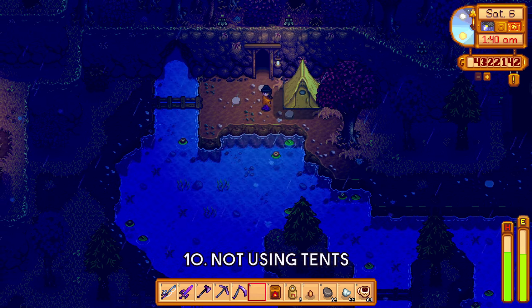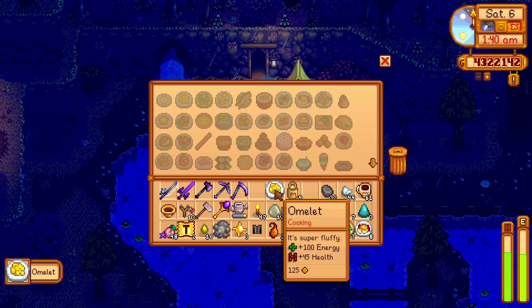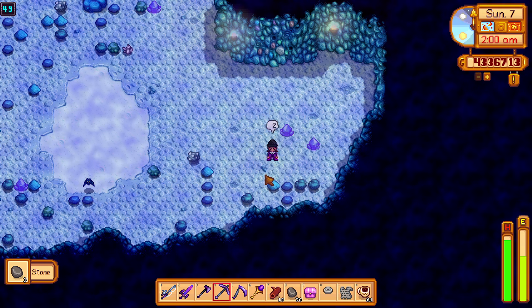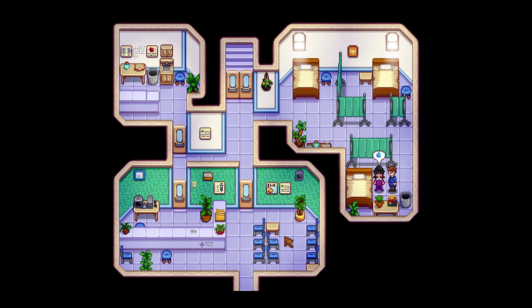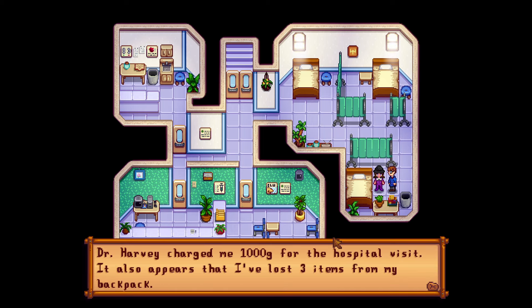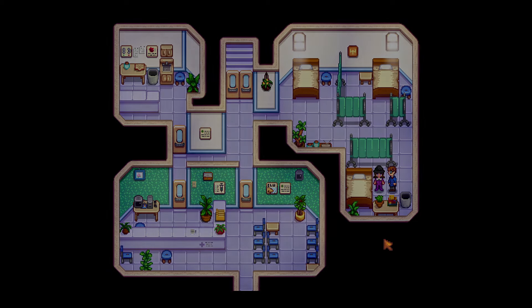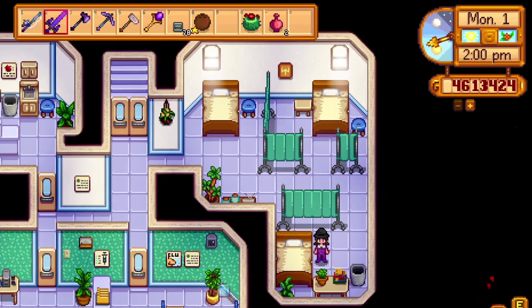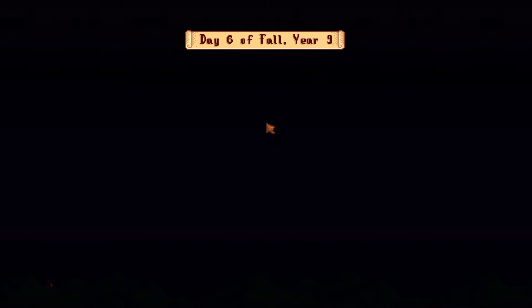Tip 10 (1.6 spoilers): Not using tents. This is one of the newest features of the update and it's honestly so helpful — with a tent, you never risk passing out anywhere. Passing out in Stardew Valley after the new update is more forgiving than it used to be. Earlier, passing out outside your farm could lose you up to 8 items and a lot of money. After the update, there's a cap on items lost, which is 3, and the amount of money you lose is now based on how much you have — so if you have less money, you lose less. Make sure you have a tent on you at all times.